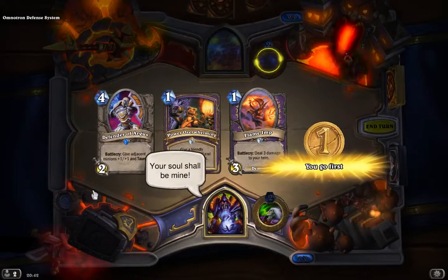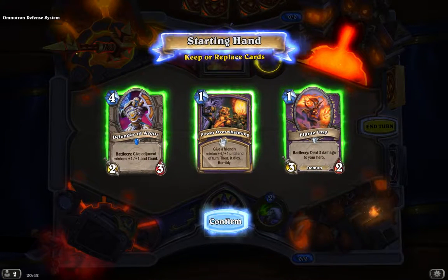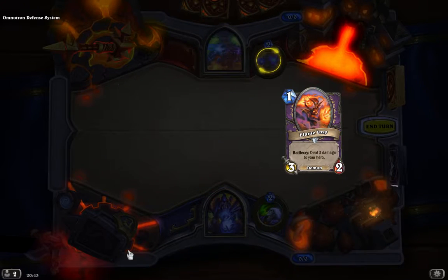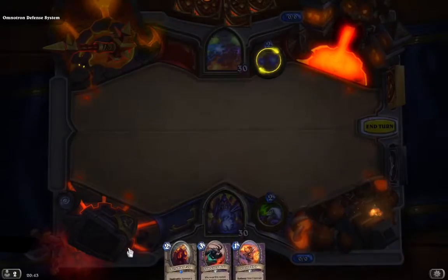So let's have a look at what looks good. The Power Overwhelming — definitely keep the Flame Imp and remove Defender of Argus. The Power Overwhelming is probably going to sit in my hand for a period of time, so let's remove that for now.